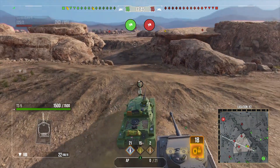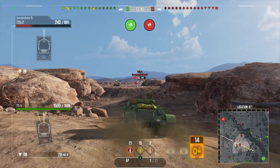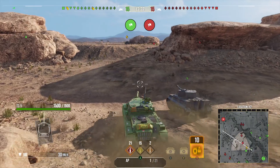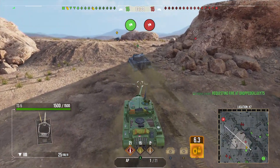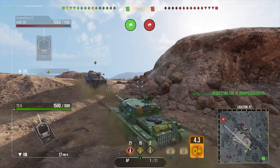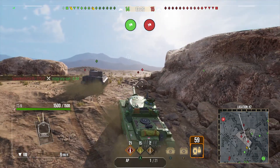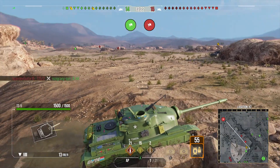I run the Camo Net for that reason. You could also run a Traction System to get yourself a little bit quicker, but the real benefit from the Traction System is the track traverse buff. You'd only go from 25 to 27 km/h — what's two kilometers an hour? You may as well stick with 25 and make everything else better instead. That's my thinking on it anyway.